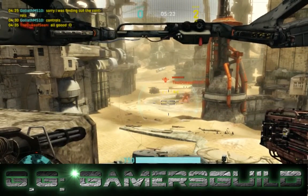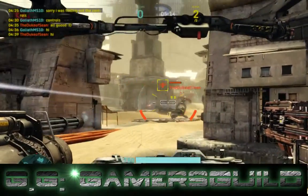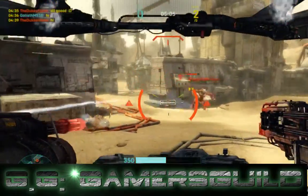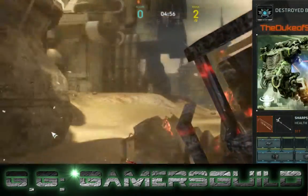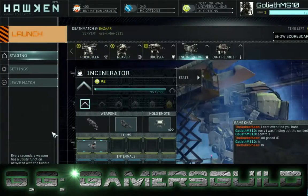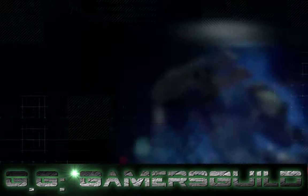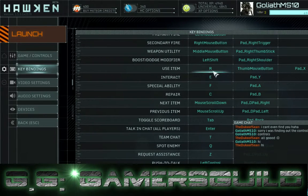Controls. Okay. Let's see - key bindings. Jump, primary fire, left mouse button, secondary fire, hat trigger, weapon utility, middle mouse button boost. Item use interact E, special ability F, repair C. So my repair is C. Let's do this. Shift is my boost.